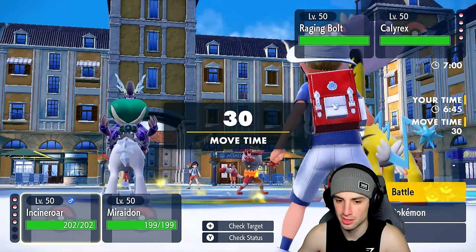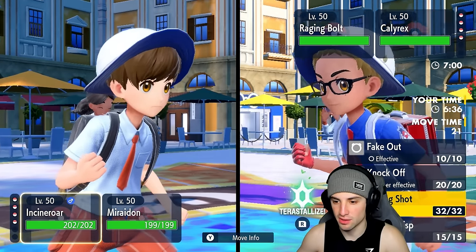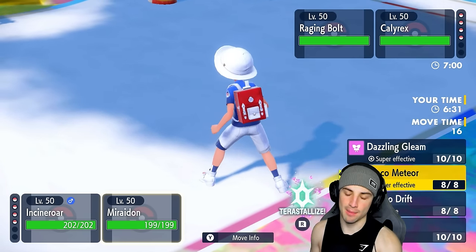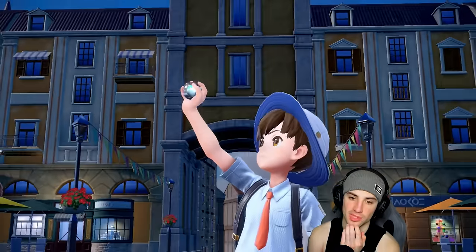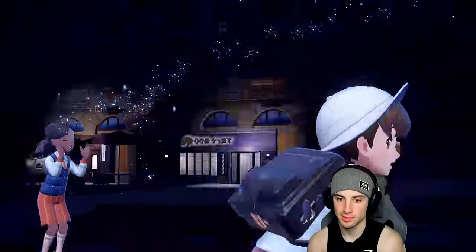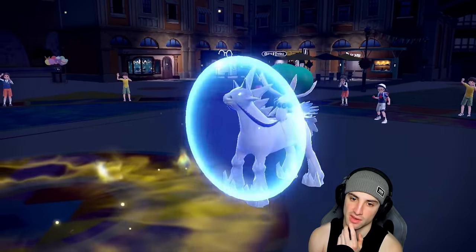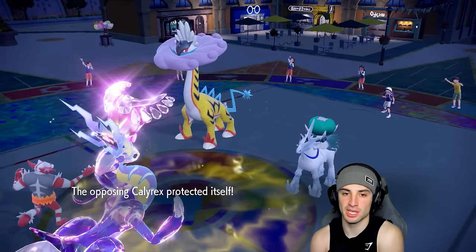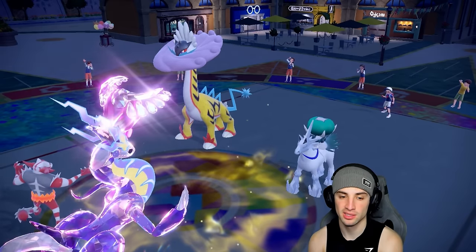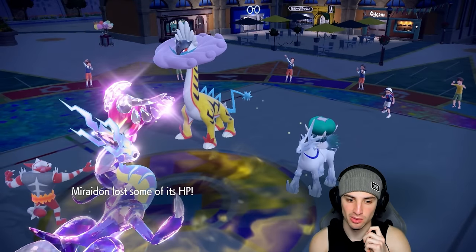They go Raging Bolt and Calyrex — it's a Clear Amulet so Intimidate is blocked. We can Fake Out Calyrex if we want. We're going to Fake Out Calyrex and Tera into Fairy to drop a Dazzling Gleam — I don't want to take a Dragon move from Raging Bolt. Going for Dazzling Gleam especially if they Protect Calyrex. They do Protect — fine. Dazzling Gleam still does a nice chunk to Raging Bolt and we're hoping they go Draco Meteor into Miraidon because that'd be a big dodge. Dazzling Gleam fires — over half on Raging Bolt.